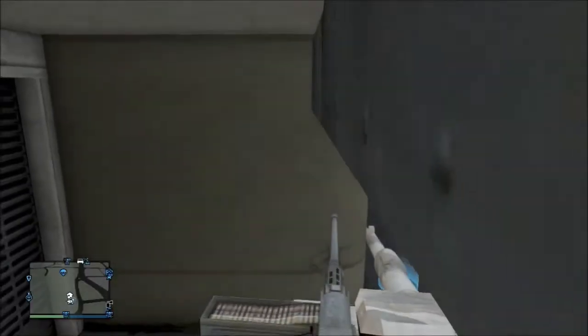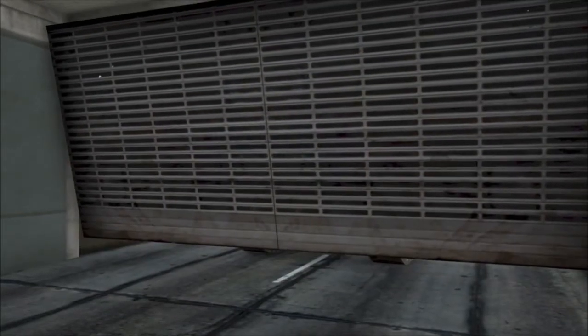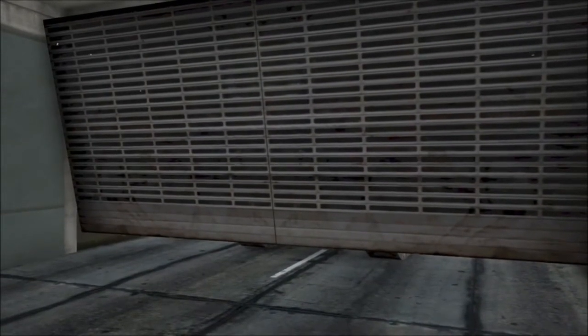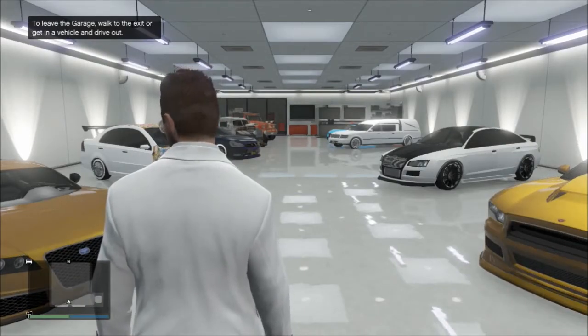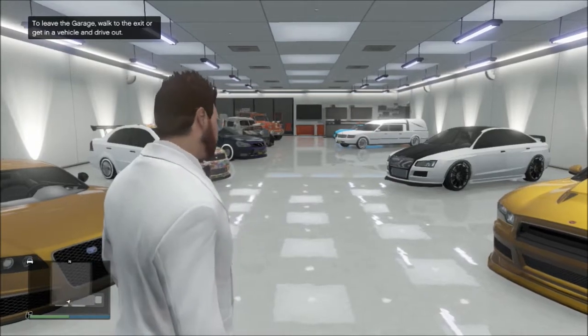Alright guys, it's Photogaming here. Today I'm bringing you a duplication glitch on GTA V. The first thing you want to do is get a tank and block it in with the garage door. Once you're in your garage it'll lag out a bit, but once you're in the garage you can...